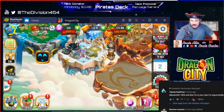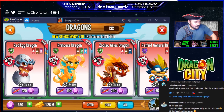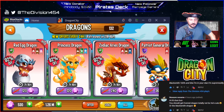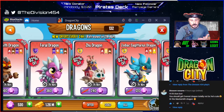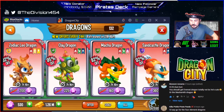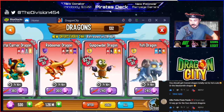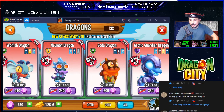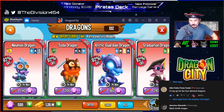Boom! Alright, the last one is that Arctic Guardian. There's somebody in my clan also — Kaufman, I just saw the comment. If you guys want to join, you guys can join — it's the Pirates Deck, it's open, it's a nice fun clan. Alright, where is the last legendary to purchase? There it is — Arctic Guardian! I can't wait to see what they look like when they're max level or full grown adult.